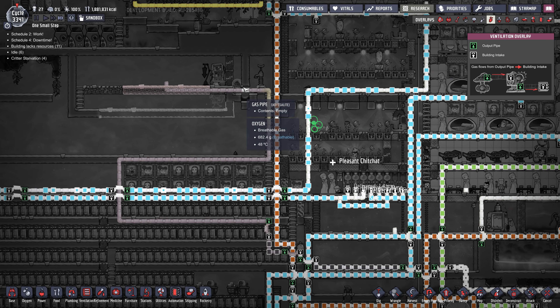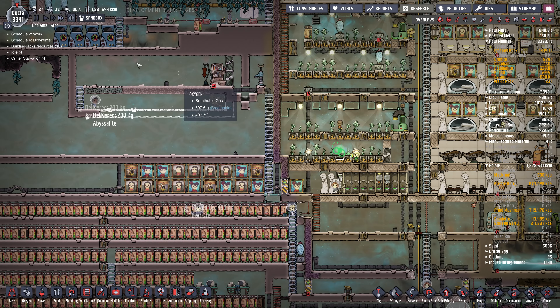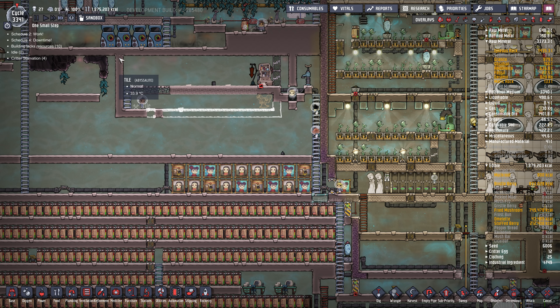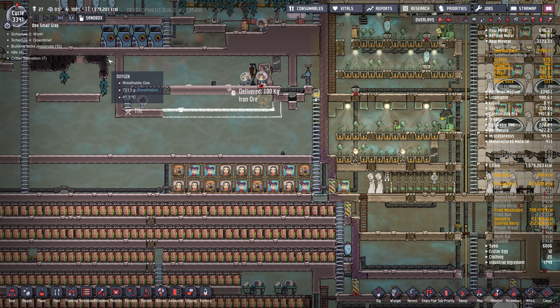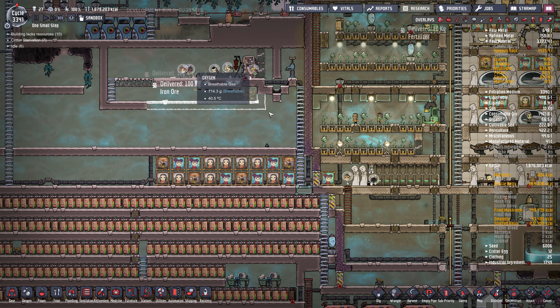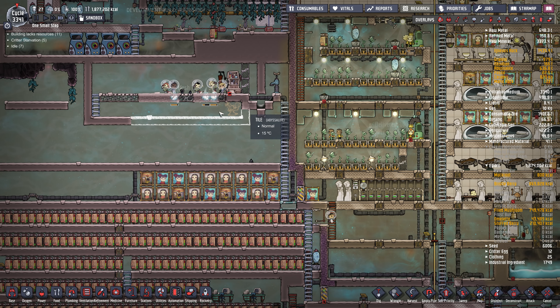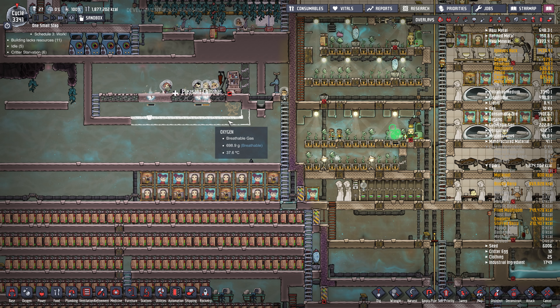The CO2 line is coming but it's not connected yet. Once the liquid lock is full we'll connect that line, fill this room with CO2, and I might have to vent out the oxygen out the top just to have this room be all CO2.